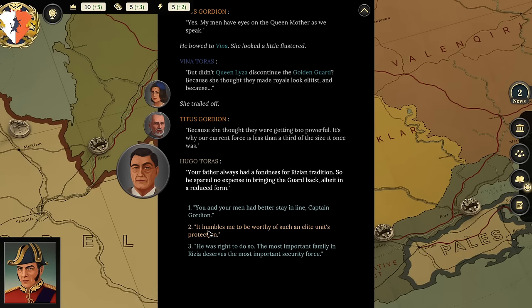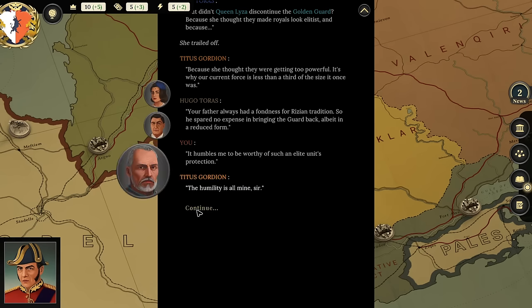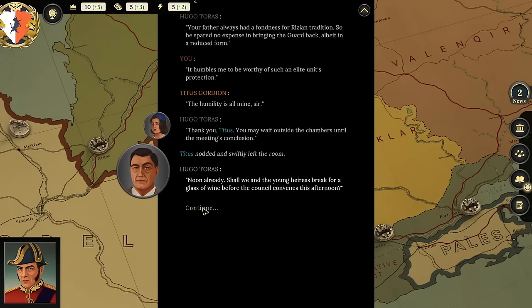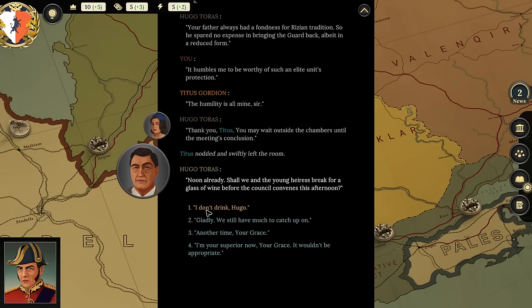I say: 'I'm humbled to be worthy of such an elite unit's protection.' Titus replies: 'The humility is all mine, sir.' I thank Titus and ask him to wait outside. Hugo suggests we break for a glass of wine before the council convenes. I deliberate—I don't drink, and I wonder if Hugo is trying to get me to expose myself, making him the inside man. I decline: 'Another time, Your Grace.'